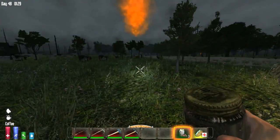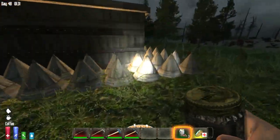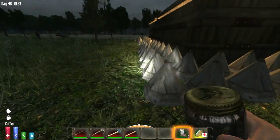It's a good airdrop too — painkillers, bandages, antibiotics, leg armor, iron leg armor, and water. Nice bunch of loot.